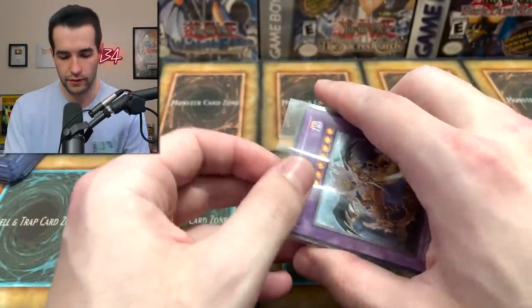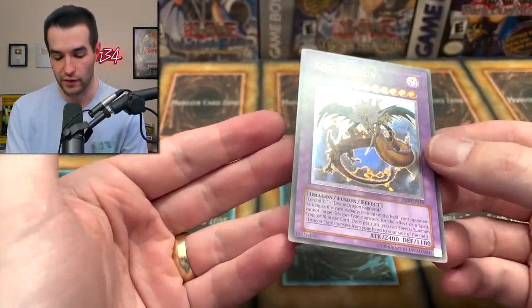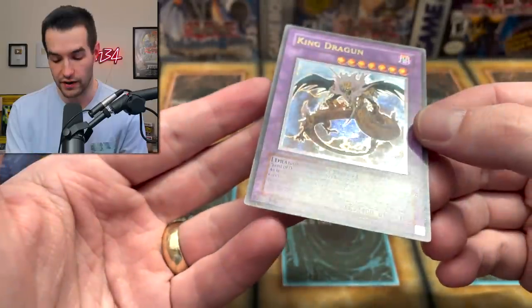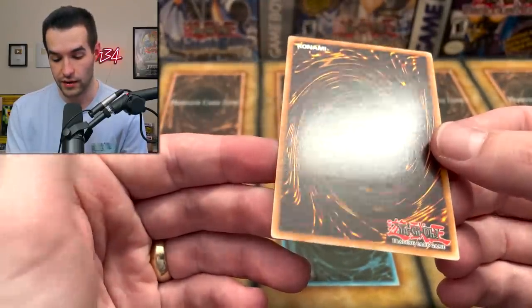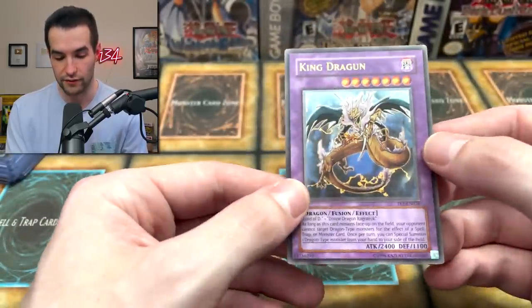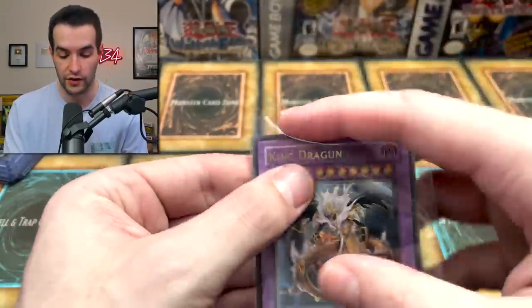Another Flaming Eternity card - King Dragun, a dragon card. This is unlimited. There's a little bit of a nick up top with some whitening going on, but the rest of the card is great. It looks like somebody maybe got their fingernail on it at some point unfortunately. Overall pretty solid condition - lightly played. You'd want to show pictures for this one because it's mint besides that one spot.